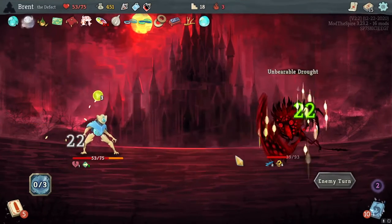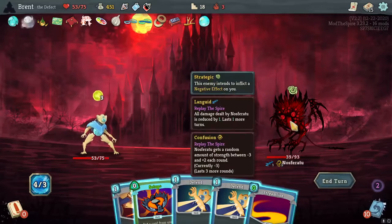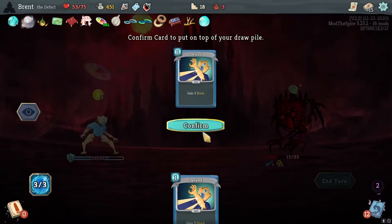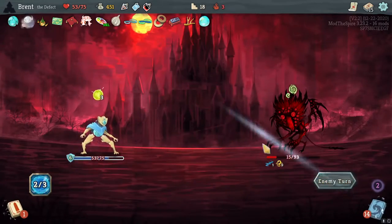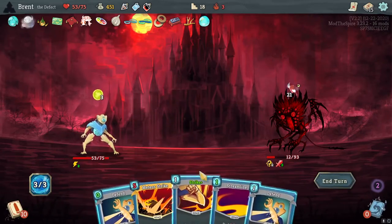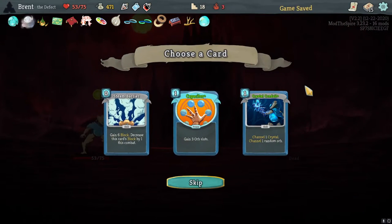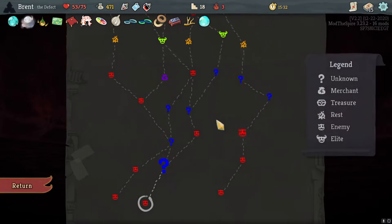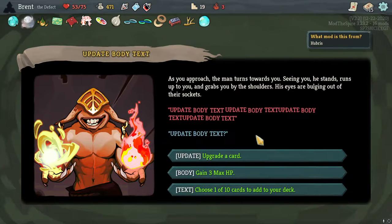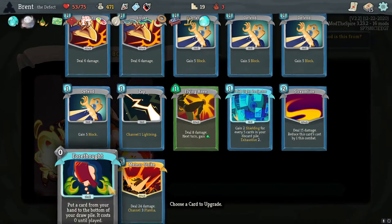That sucks a lot — and then he heals 22. Very nice. Shouldn't matter too much though. We're going to set up a Defend for next turn. We are paralyzed, but as long as we get one Strike here — Streamline to do it. These are necessary. Update body text — let's just upgrade a card. I'll be happier with that.